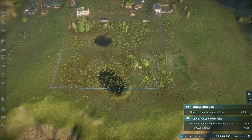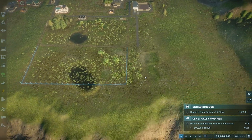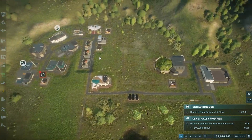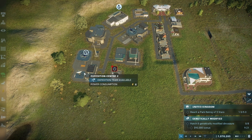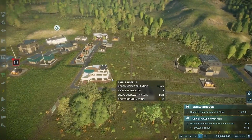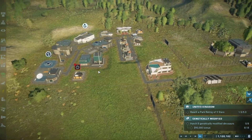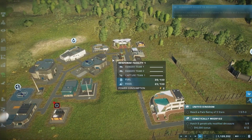I moved things around, made this nice and open, fixed the alignment, put in a paleo facility, made a small power facility and expedition center. I also made a small accommodation for guest appeal but deactivated it because I don't need it right now.